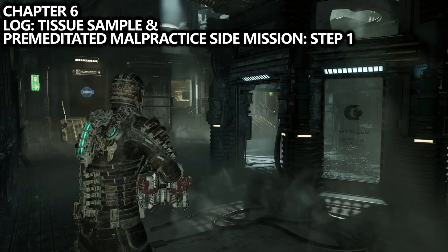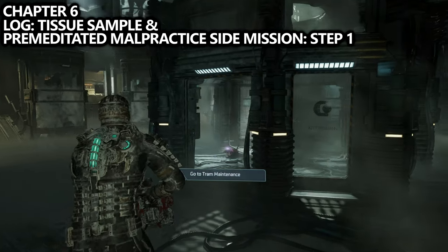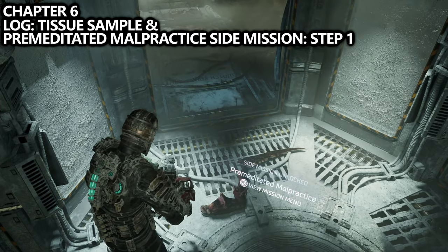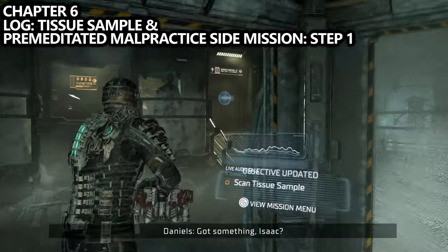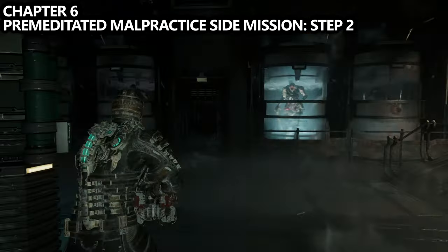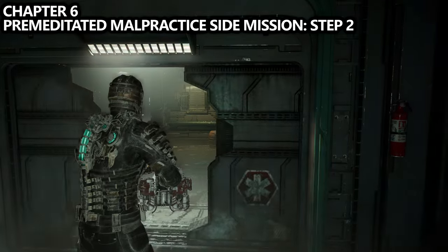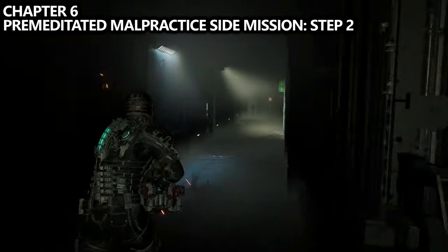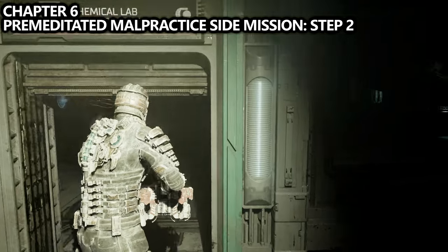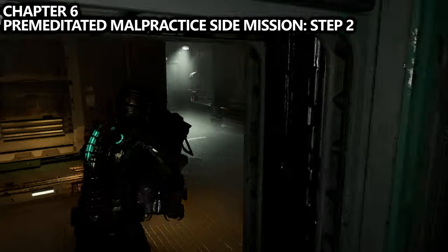We start Chapter 6 by finishing a battle within the Cryogenics area and picking up the tissue sample in the middle of the room. This is our first step to the Premeditated Malpractice side mission. We're now going to have to do a bunch of backtracking and take this tissue sample to the main lab. So instead of continuing on with the mission, backtrack towards the security station — the easiest way is to reverse and go through the Chemical Lab.